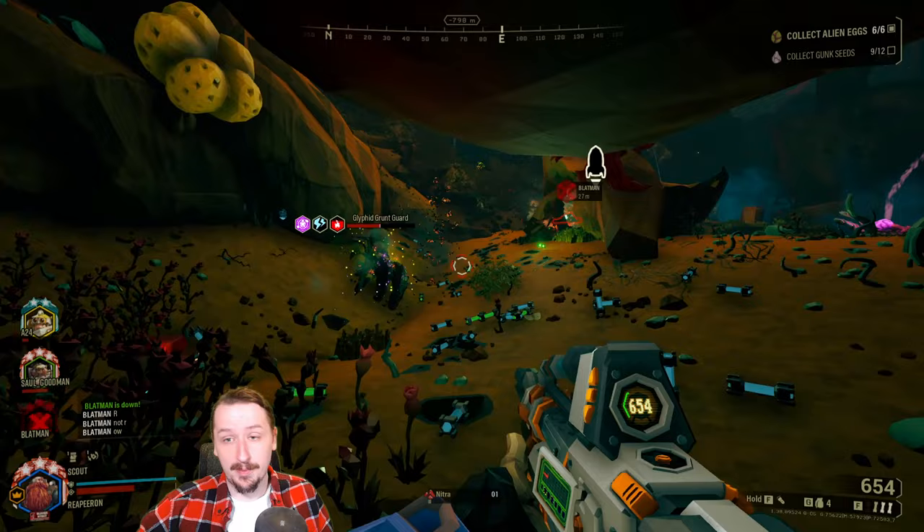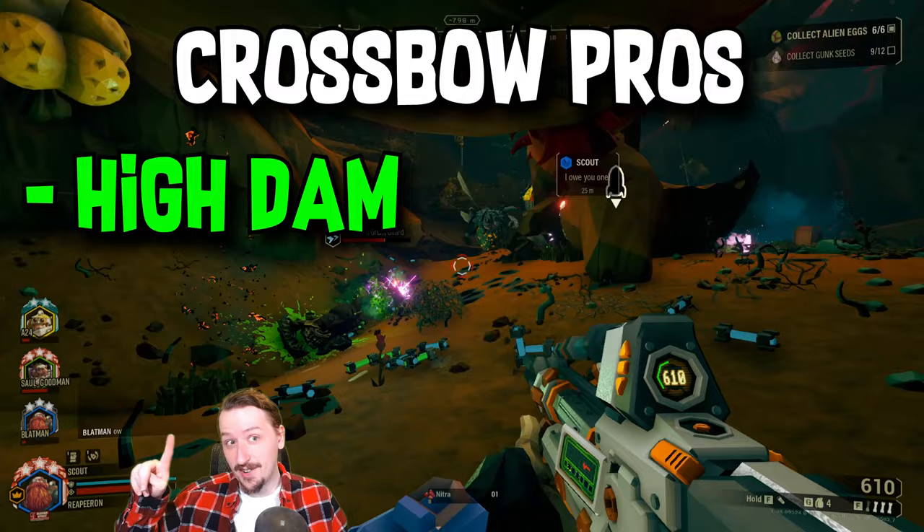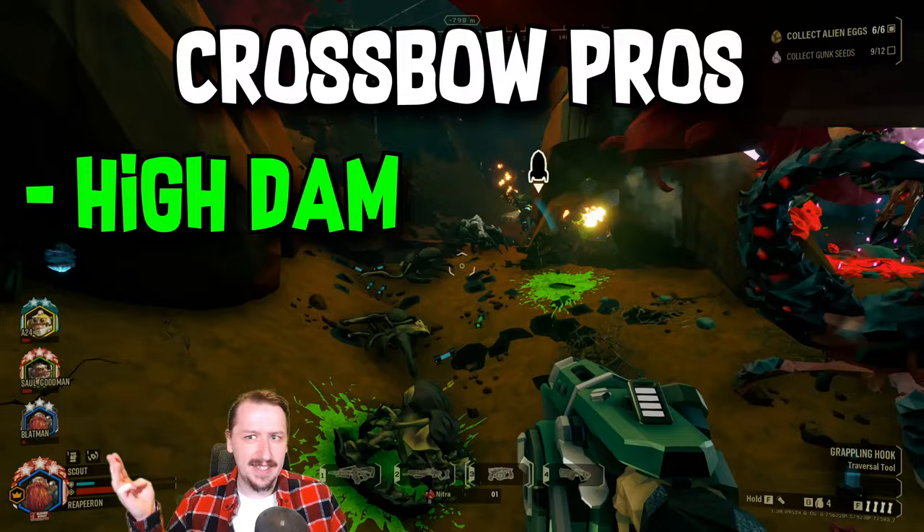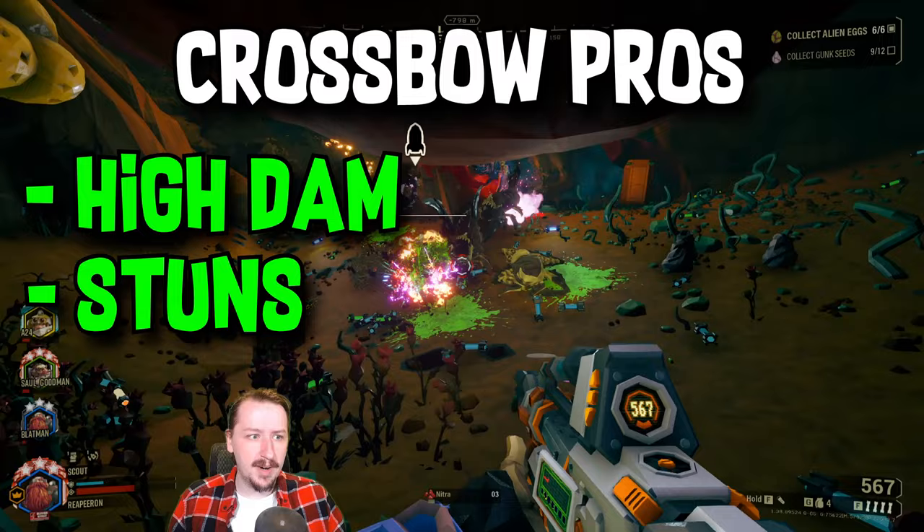There are two major pros to the crossbow. One is that it hits really hard, so it does really good single target damage on any difficulty. It's really good for taking out high-value targets like tri-jaws, acid spitters, menaces — really anything, even if you just need to hit something pretty hard. It also has a very high chance of stunning, where if you don't kill something, there's a high chance you're going to stun it regardless, assuming it didn't get stunned recently.